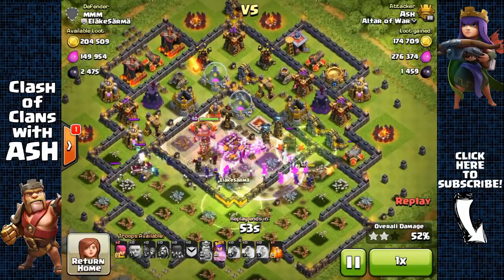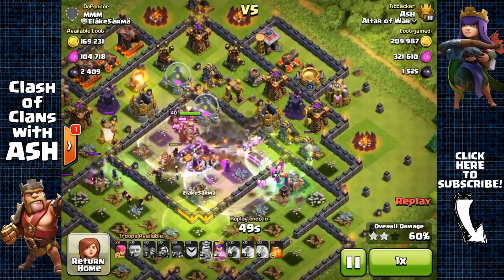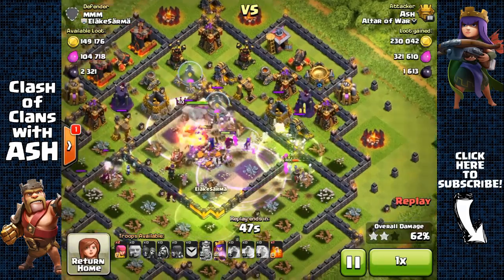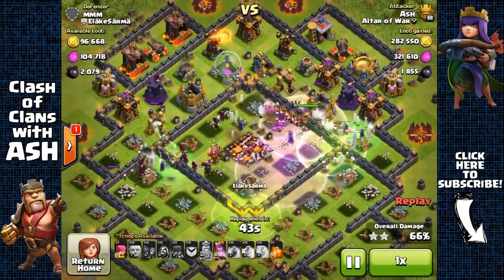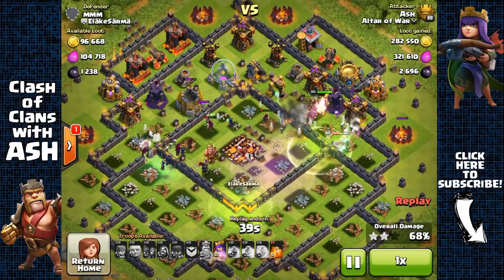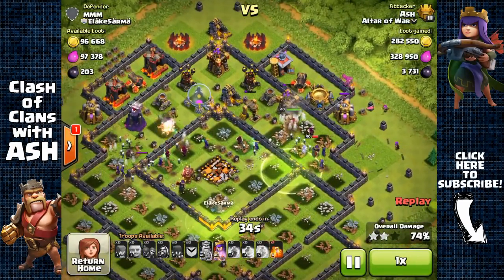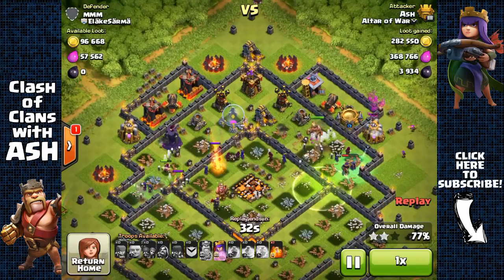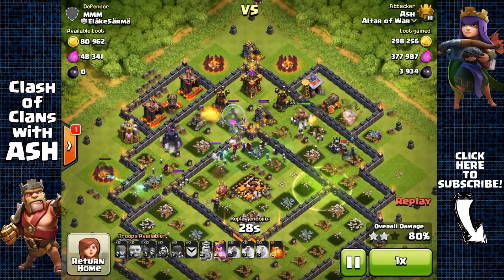Next, place your collectors outside. You want a shield, right? You want to get attacked by weaker attackers, right? Then you have to place your collectors outside. This attracts outside barge attackers who will attack the outside of your base — basically your collectors — and deal more than 30% damage so you get a shield. To make this work you will also need to keep some resources in your collectors. Don't collect them all — they will attack the collectors and get you your shield.